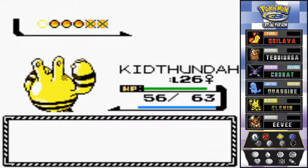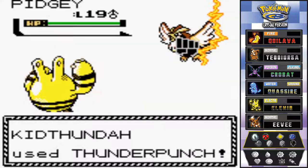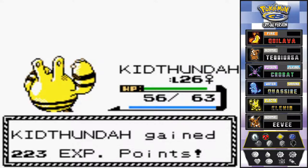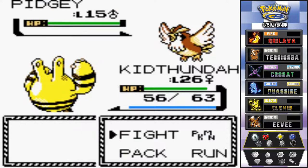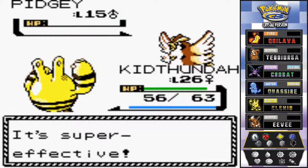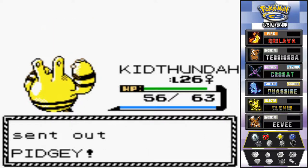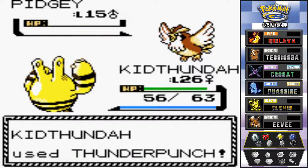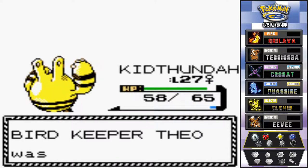He's coming out with another Pidgey. What is it with these Bird Keepers and their bird type Pokemon - why won't they pick some others? Another Pidgey making me feel pretty dominant. Let's go again with Thunder Punch. I'm running out of Thunder Punches, and Kid Thunder nearly grows to level 27. He has a whole team of Pidgeys - that's kind of sad.